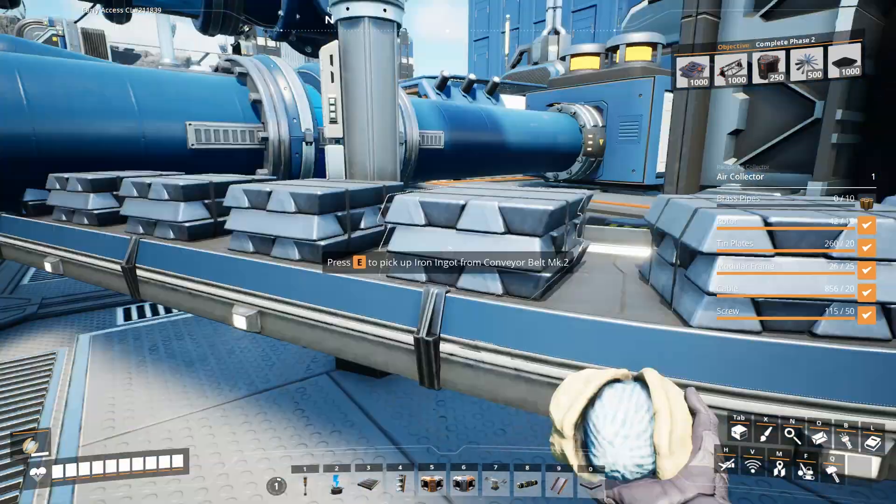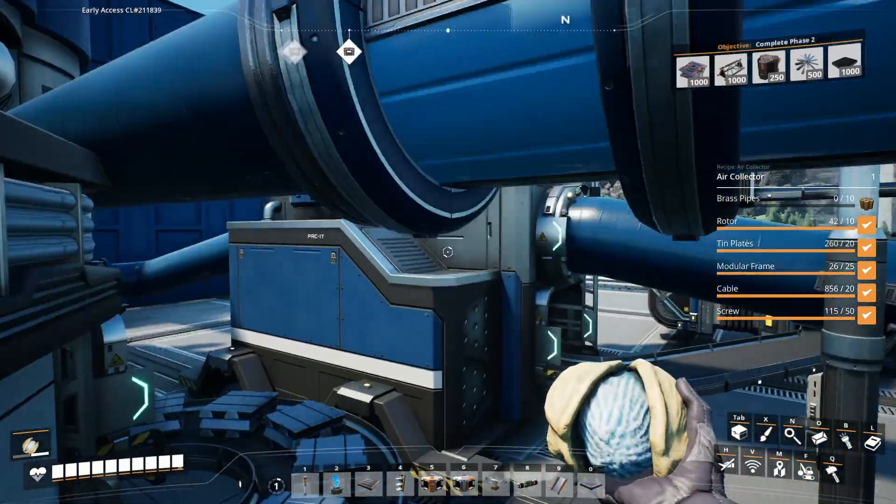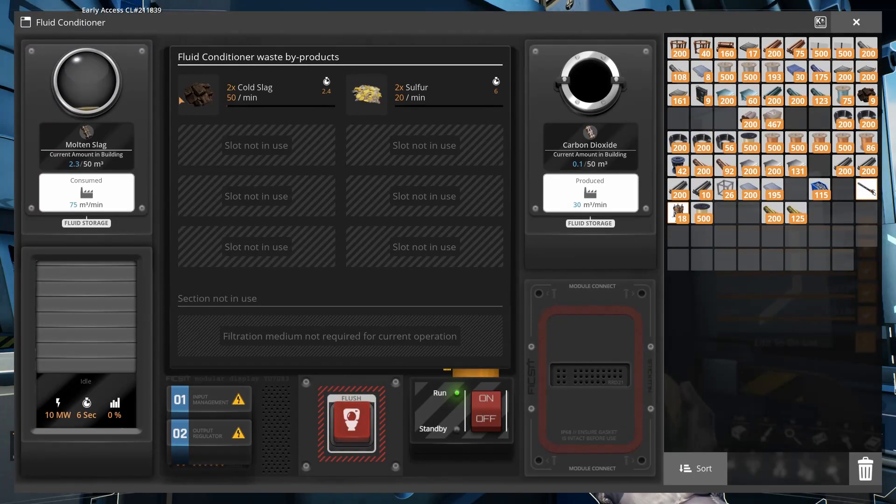The slag coming off our flexible blast furnace is piped to the fluid conditioner, which takes in molten slag and produces cold slag and sulfur. We have to use this fluid conditioner since we have no way of dumping molten slag directly. The cold slag I can't do anything with yet — the crusher recipe wasn't working when I piped it in there. The sulfur we can't use right now for anything useful, but it will become immediately useful very shortly for some recipes we're going to use. So we're holding onto that for now.